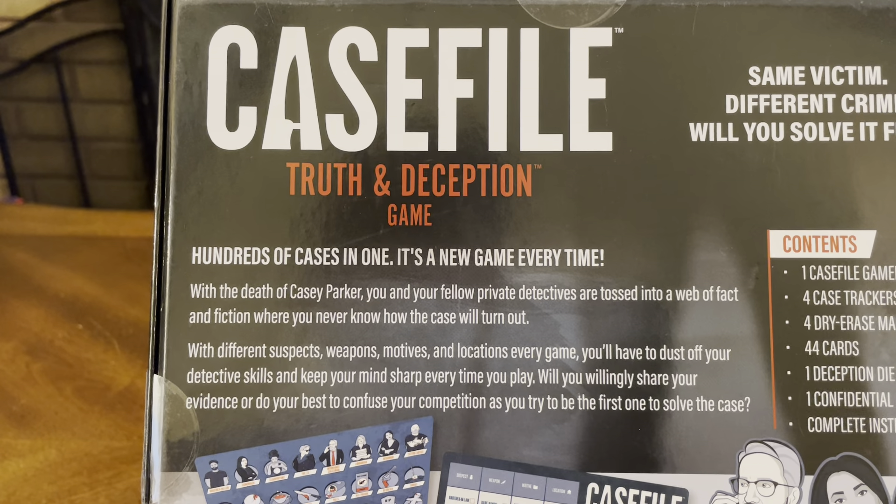Same victim, different crime — will you solve it first? Truth and Deception Game, hundreds of cases in one — it's a new game every time. With the death of Casey Parker, you and your fellow private detectives are tossed into a web of fact and fiction where you never know how the case will turn out. With different suspects, weapons, motives, and locations every time, you'll have to dust off your detective skills and keep your mind sharp. Will you willingly share evidence, or do your best to confuse your competition as you try to be the first to solve the case?